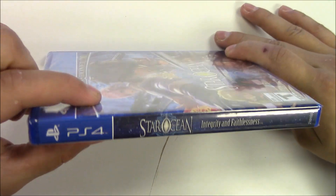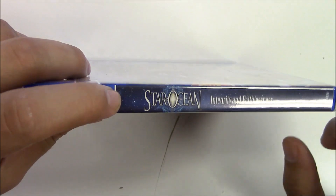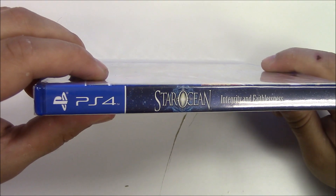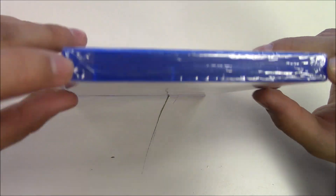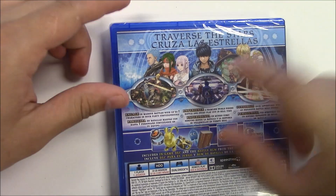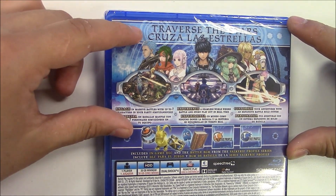Moving to the spine, we can see it has a nice little space background. Moving to the top, we see that this is a UFO copy game, and on the back we have the cast of characters again with the tagline 'traverse the stars.'